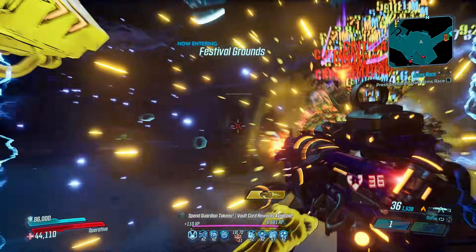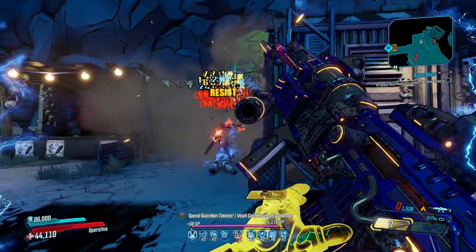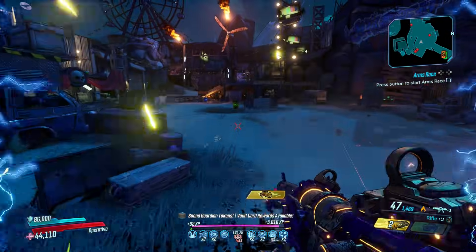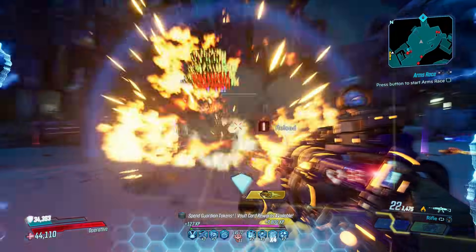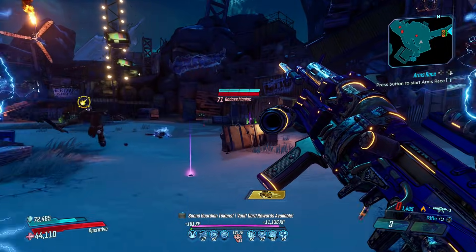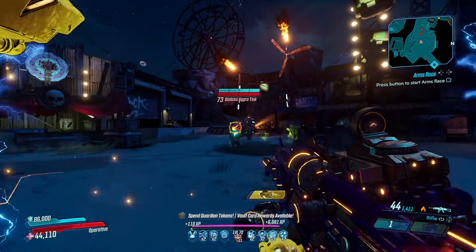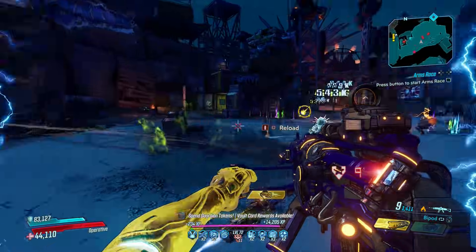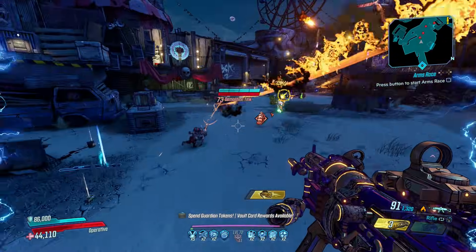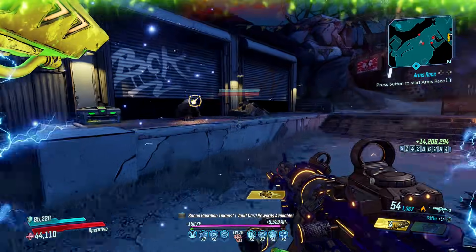If you've ever wanted to cosplay as Mother Nature and create your very own weather events, then the Monarch has you covered, summoning a category 5 bullet storm whenever you squeeze the trigger. It just screams raw power, firing four or even eight bullets per shot faster than the chicken crossed the road after guzzling half a liter of Red Bull. All those bullets coupled with its fire rate means a lot of hits, and a lot of hits results in a lot of damage, capping all of your kill skills and abilities in record time.